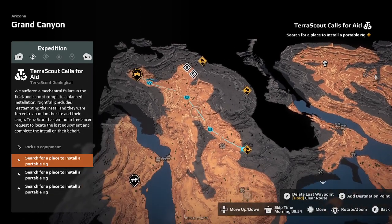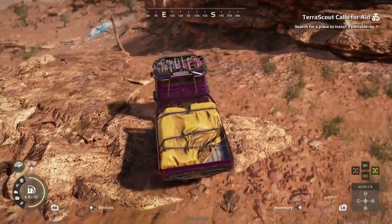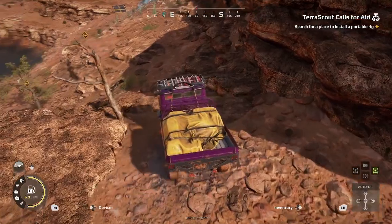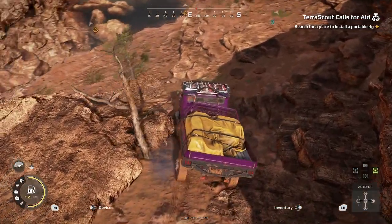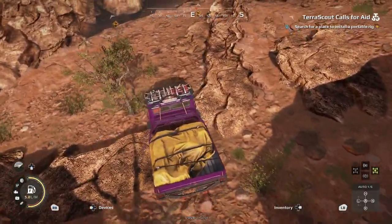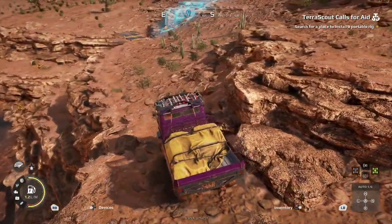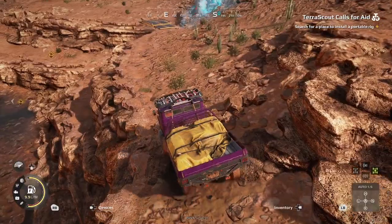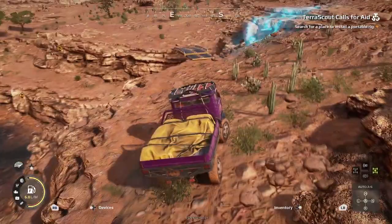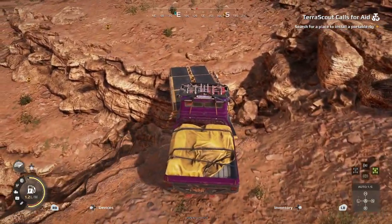We're going to go over here and install the portable rig, heading back exactly the way we came, down this way by the trees. One thing I should note: be very careful not to fall into this body of water here, because if you fall in there there is no escape from that.